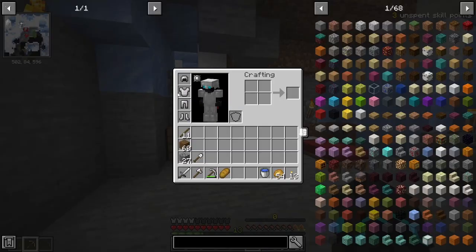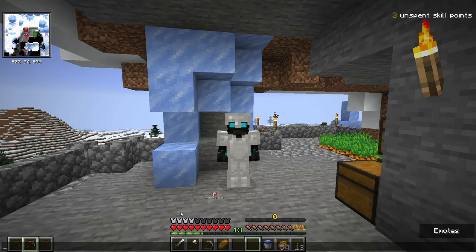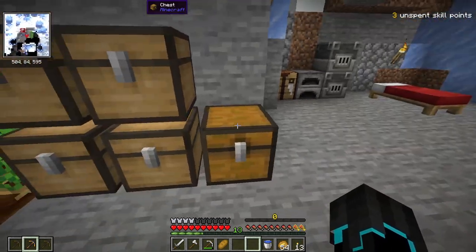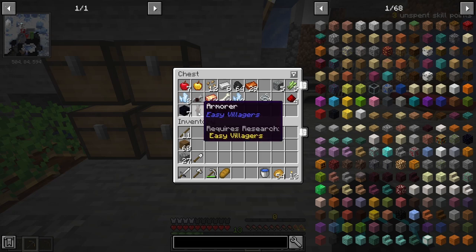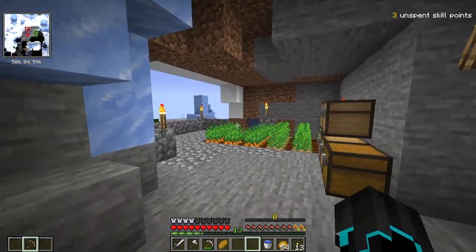Now some things are a little bit different. As you can see I am in full iron armor right now, yet it only shows four of these armor bars — armor is a lot more weak in this modpack. There are also other interesting things such as being able to pick up villagers, which is very, very handy.